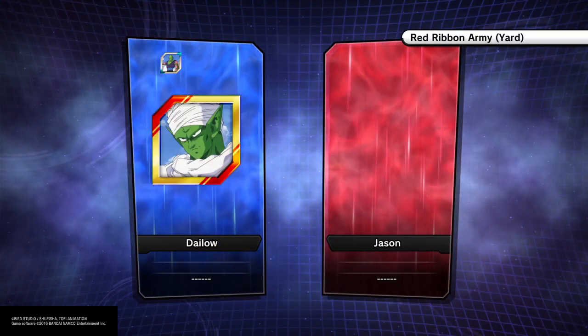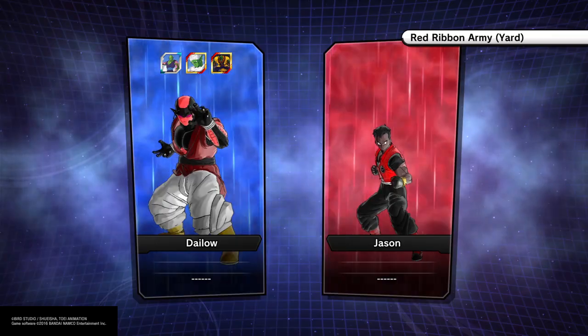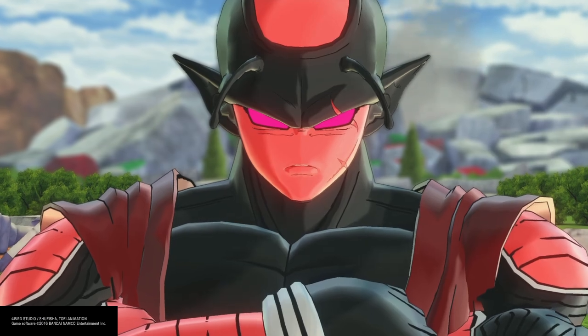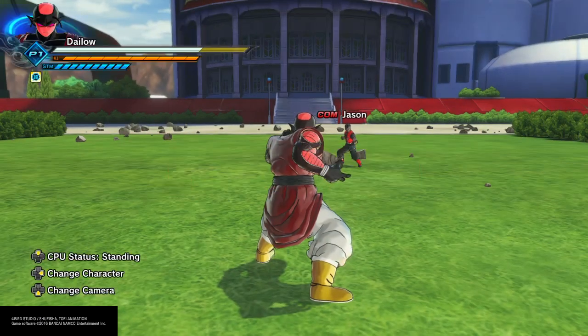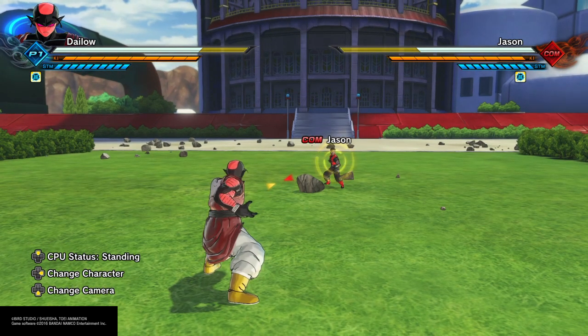As far as transformation, any transformation works — other than Giant for the Namekians, Pure Majin for the Majins, and Flying Nimbus for the humans. So none of these race-specific transformations for anyone who is an Ice Gen or Saiyan. For the Namekians, Earthlings, and Majins, definitely use the universal transformations.